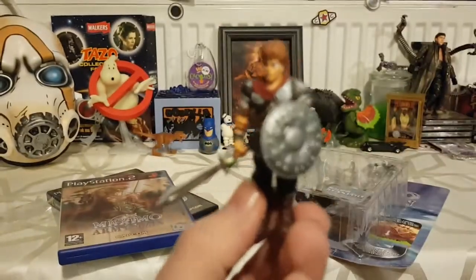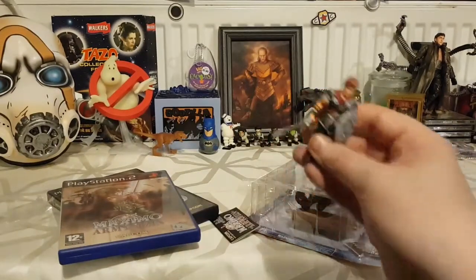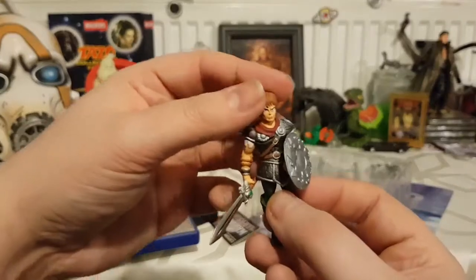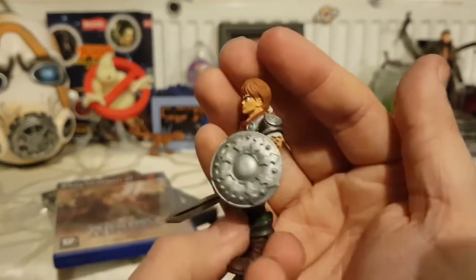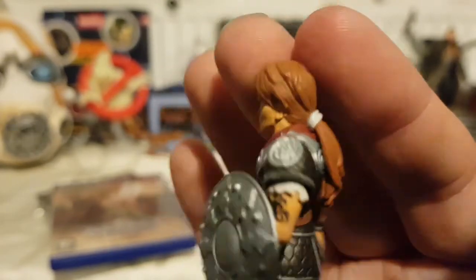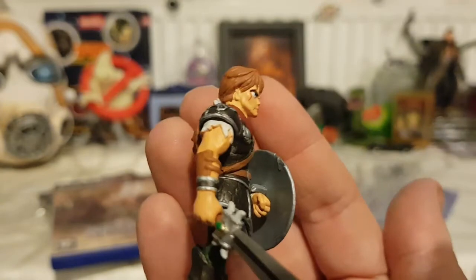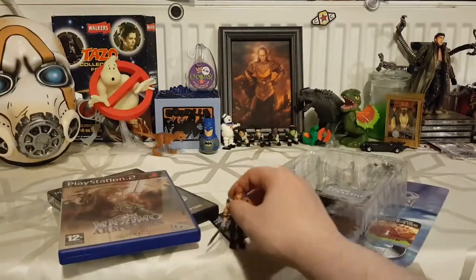That actually looks pretty cool — we've got Maximo there with his sword and shield. I'm not going to lie, he'll stand on full display like that because it just looks awesome. I haven't decided where exactly he'll stand — maybe next to the Ghostbusters and Terror Dog, or maybe next to Zoltar. I'm really chuffed with this. Thank you Kita for hooking me up with these. Looking at the detail on this figure — it's actually really good for how small it is, really good detail. Quite impressed.